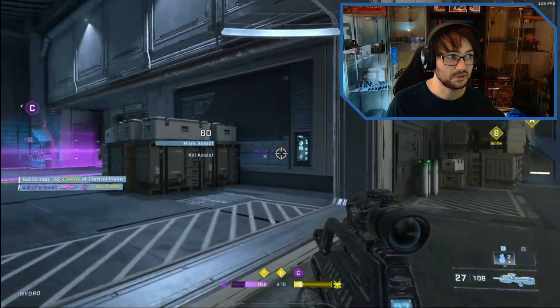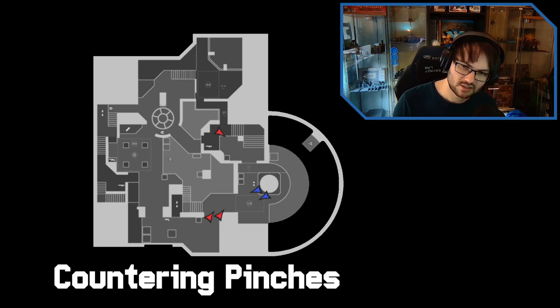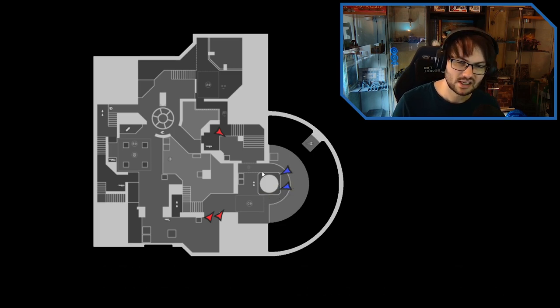That was a good move. Let's go to shot call to show how to counter pinchers. You can see there are two players from the blue team in the C area and one person in control, with two players from the red team coming from long haul. A lot of people tend to back up and fight it out, but that's not what you want to do. If you realize you're being pinched, as soon as that happens you need to push one side and figure out very quickly which is the weak side.